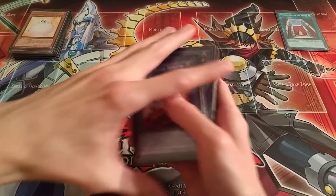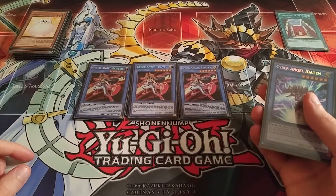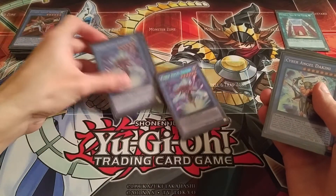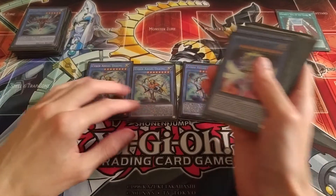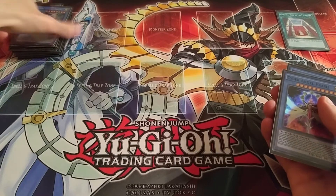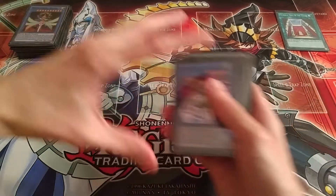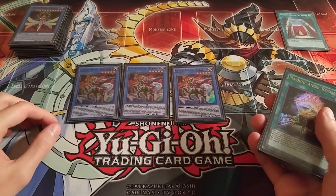That's it for the actual effect monsters. Now the rest of the main deck are Ritual Monsters. I got three Cyber Angel Benton, three Cyber Angel Editon, three Cyber Angel Dakini — which is actually one of the two stronger Ritual Monsters — three Cyber Angel Vrash, which is the other strong Ritual Monster, and for the rest of the Rituals, we got three Cyber Angel Natasha.